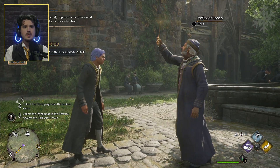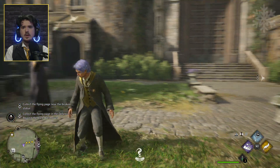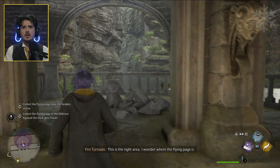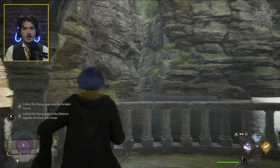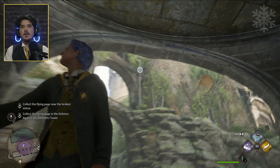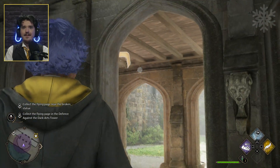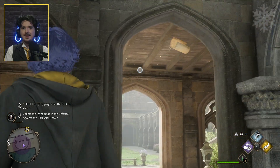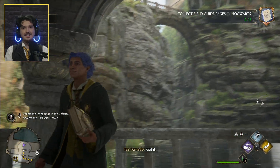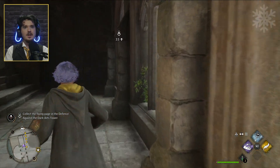Collect the flying page near the broken statue, collect the flying page in the Defence Against the Dark Arts tower. This is the right area — I wonder where the flying page is. Oh, where is it? Okay! And then another one in the Defence Against the Dark Arts tower.